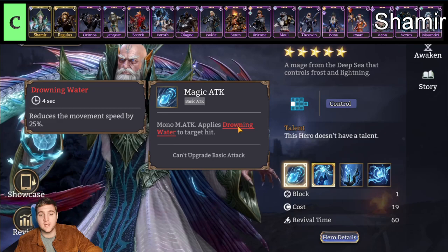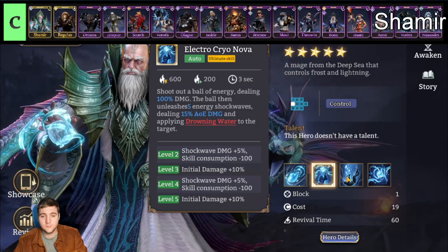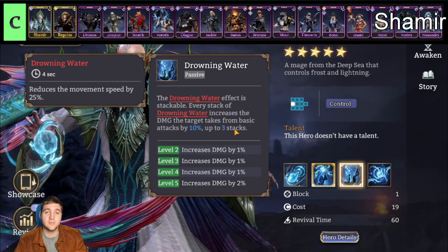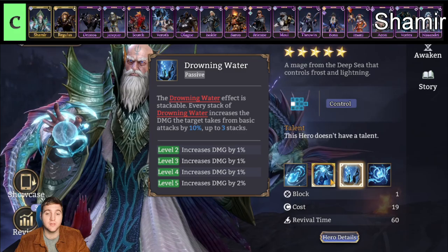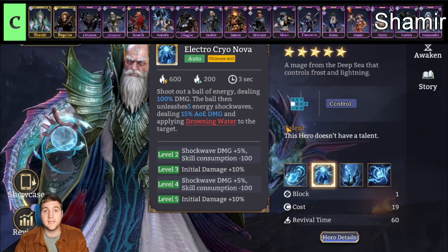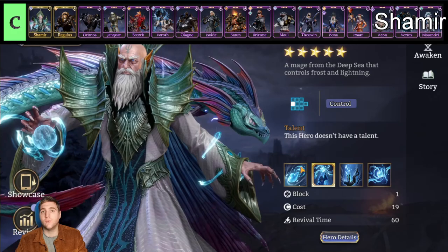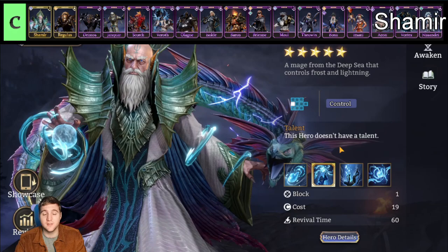First up we have Shamir, the legendary mage for the North faction. He focuses on control — his single-target basic attack slows enemies for 4 seconds by 25%, which is actually worse than Mari who slows more than Shamir. These slow stacks increase the damage he deals to the target. I've tested him with crazy amounts of attack speed and he can still only apply about one stack at a time with his basic attack — so these stacks only really build up when his ultimate is activated. And his ultimate is actually pretty poor — it takes a long time to cast and by that point many enemies have moved on. He is still a legendary with high base stats, so he'll do decent single-target damage, but he belongs at best at C tier.